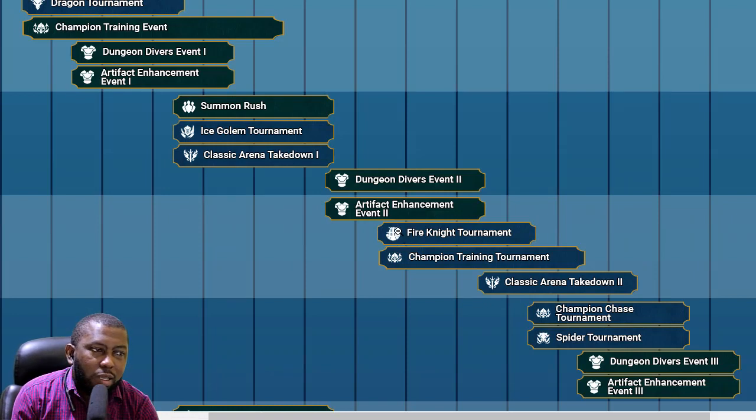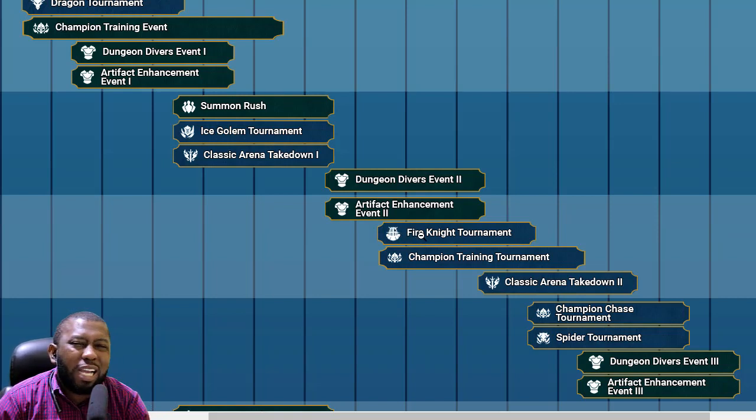Tonight I'll let fire knight run at level 15 or 16 — whichever we can do consistently without failing — and let it run all night until morning to get the fire knight event done. Super rates are on, so it will be possible to get it done overnight. I hope to get some good fire knight gear, maybe finally get savage sets. All this fire knight gear might not be leveled up until the next artifact enhancement event, which is a third one coming up. By then we'll have 10 to 20 million silver more saved up.